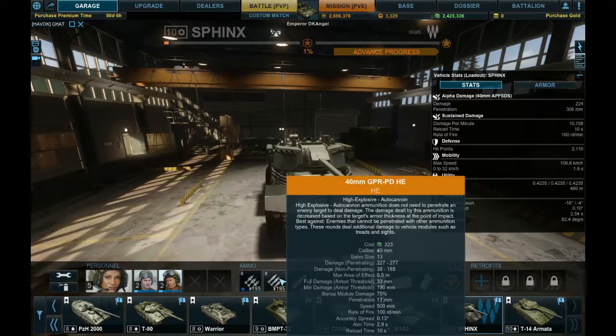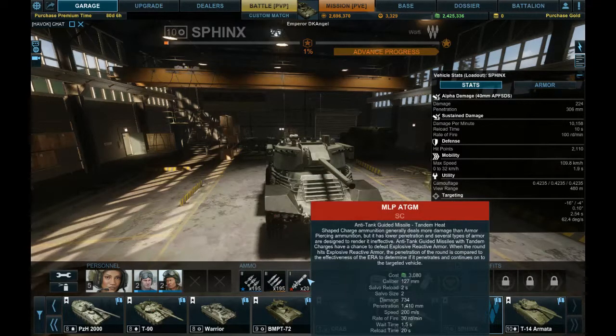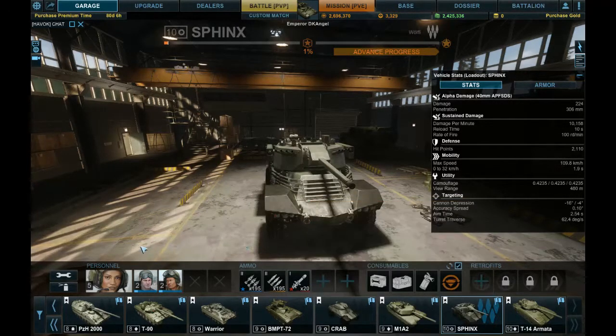It has 40mm APFSDS as well as 40mm GPR PD high explosive. It also has MLP ATGM tandem heat missiles. The tandem heat missiles have a penetration of 1,410, but because it is still HEAT, if whatever you're shooting at has reactive armor it's not going to go through — even with a penetration of 1,410. It does have a damage of 734, so if it does pen it's going to wreck whatever it's hitting.